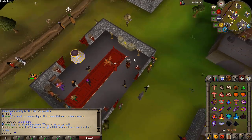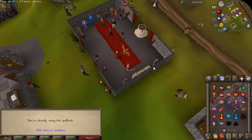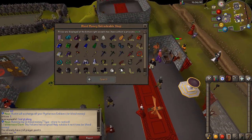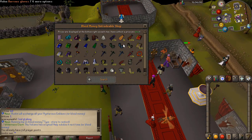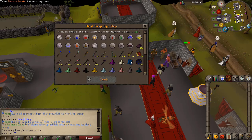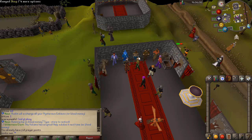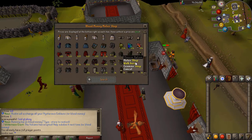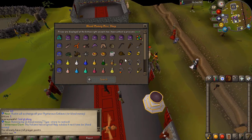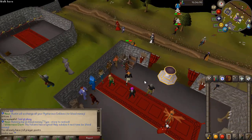Right here you have the Prayer Altar where you can restore your prayers. You can also swap your Mage Book if you want to. I'm going to set it to Lunars for PKing later. Then right here you have the Untradeable Shop, so you can buy yourself some Void here and some other really cool stuff that you can use for PKing or PVMing. Then you have the Magic Shop where you can buy some magic supplies. Same with the Range Store. And right next to that you have the Melee Store. Then you have the Mask Store where you can buy yourself some food, some jewelry for PKing and all that good stuff.